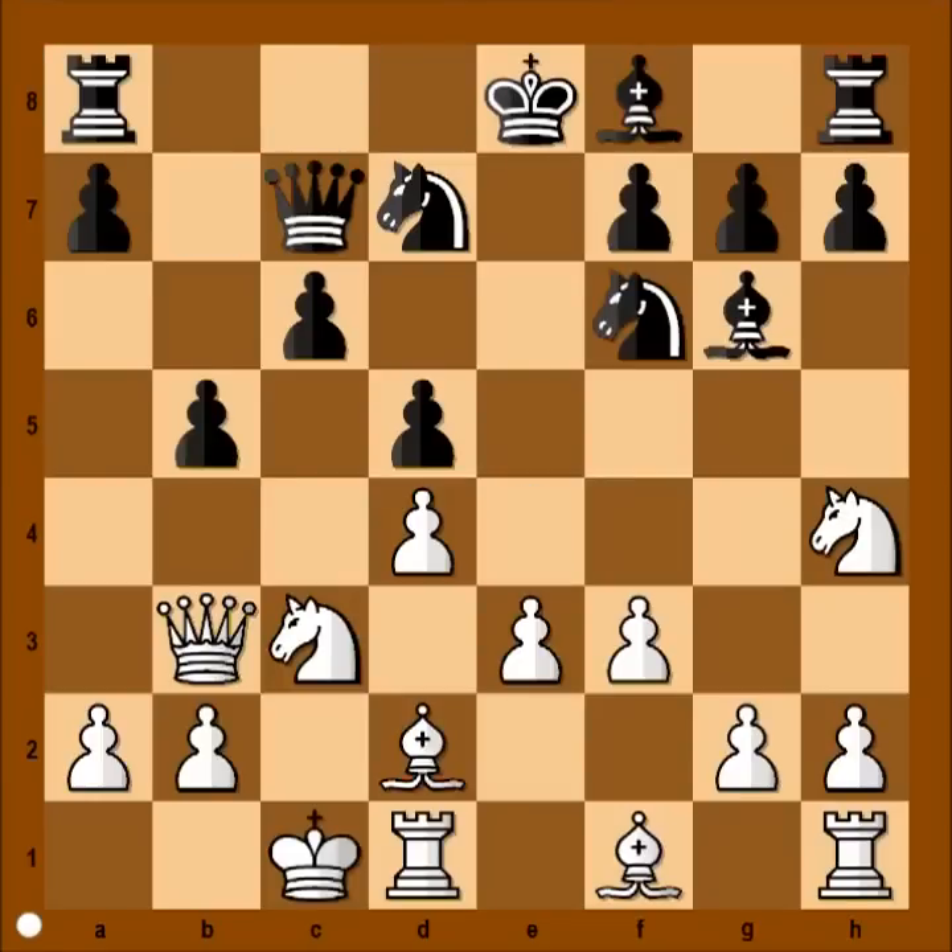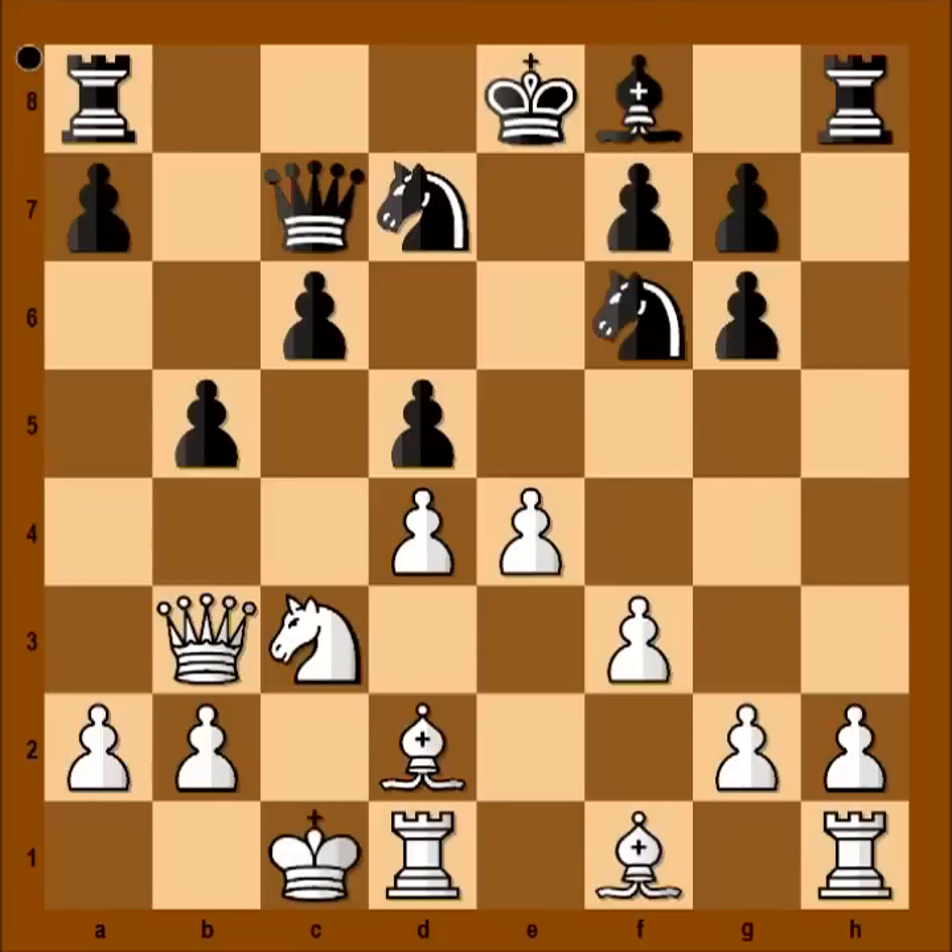We have b5, knight takes bishop on g6. Black, of course, captured towards the center. e4, opening the position, trying to catch the black king.